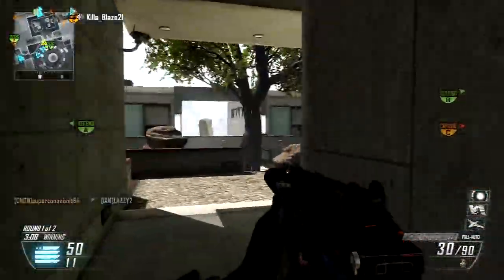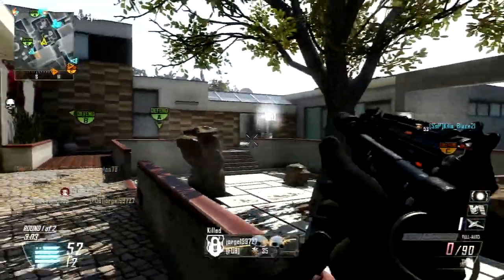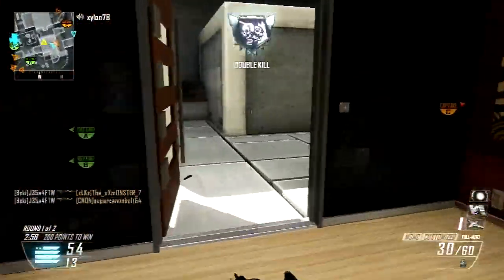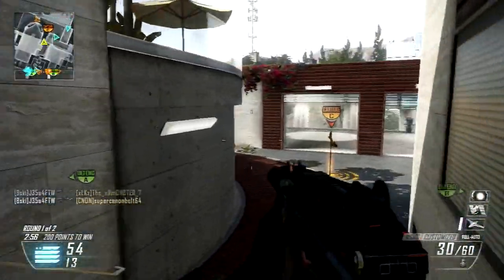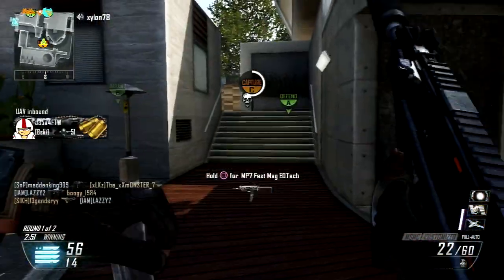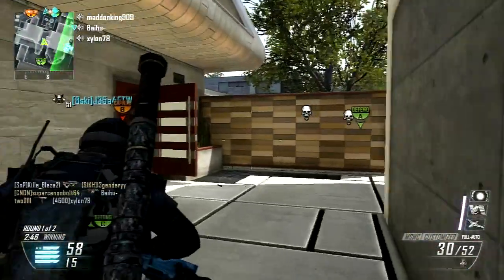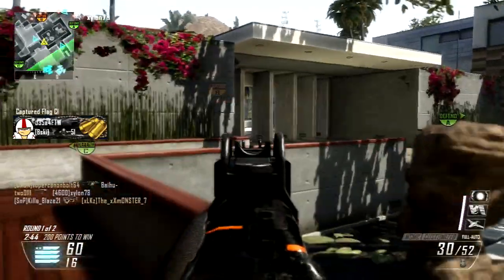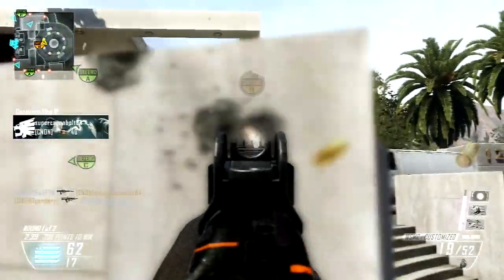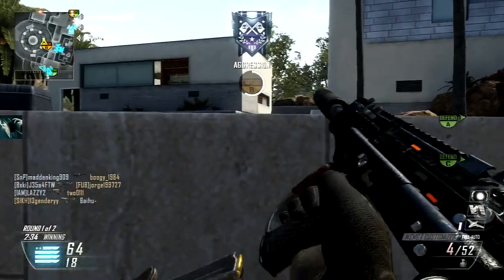The MSMC is a really good submachine gun — probably my second favorite behind the PDW. Good damage, pretty decent hip fire. I like the iron sights on it. I know a lot of people on my friend list like to use it with a red dot, but I actually really like the iron sights. They seem very accurate. I just like those three little points on the iron sight. I know a lot of people can't stand those — I remember the TAR back in Modern Warfare 2, a lot of people complained about the iron sights, which were probably the exact same way, only with a circle above it.